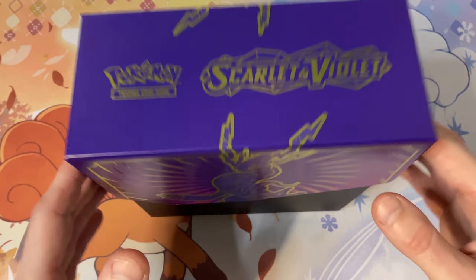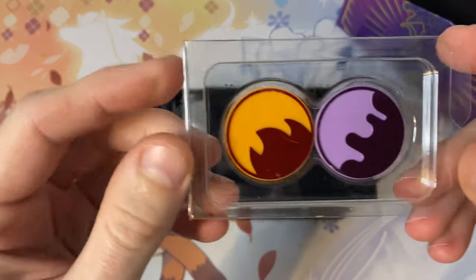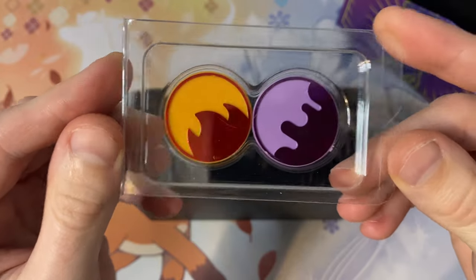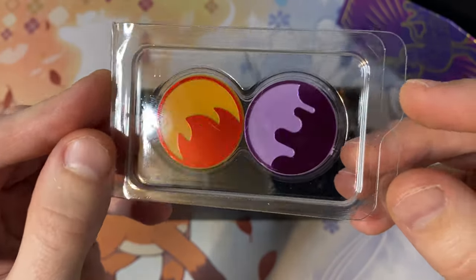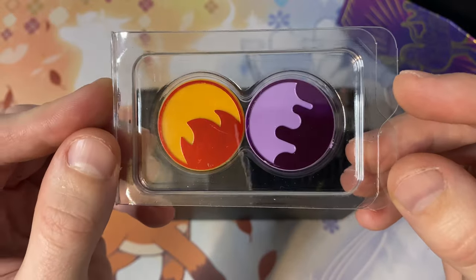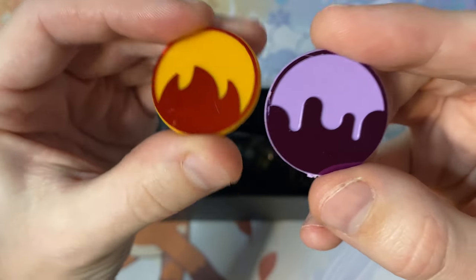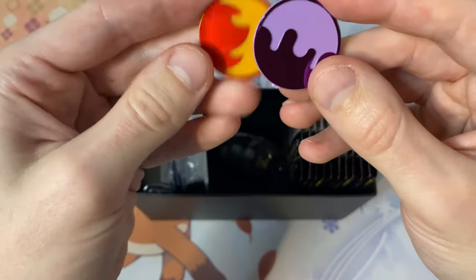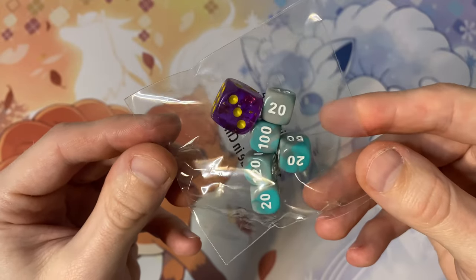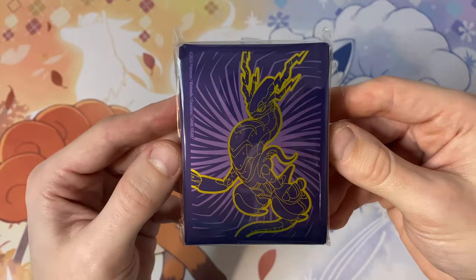Time to actually get into this Elite Trainer Box and see what goodies are inside. As usual, the big wasteful piece of cardboard trash — get rid of that. We have the poison and burn markers. These kind of look higher quality but I definitely prefer the designs of the old ones. I don't play the game so these would just get shoved in a drawer. Pokémon quality control is still brilliant — look at the state of that, a massive scratch and dents all in it. I know these are just mass-produced cheap plastic but still horrendous.